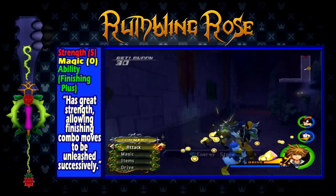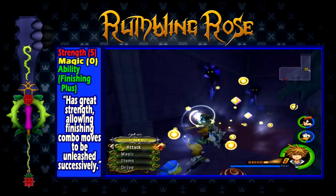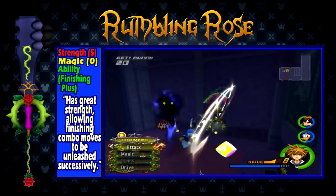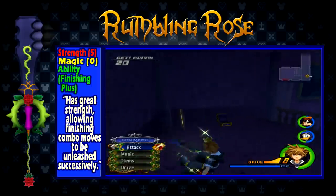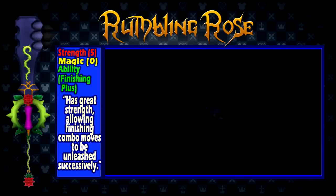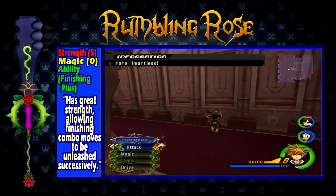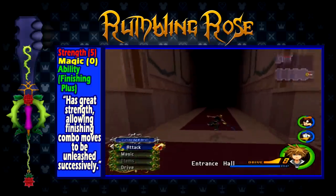Rumbling Rose is obtained after completing the second visit to Beast Castle. It has a strength of 5, a magic of 0, and the ability Finishing Plus, which adds another finisher to your combo. This is easily one of the best keyblades in the game. It doesn't have very good reach or magic, but makes up for it in its damage and ability. Later in the game, you will want to use a keyblade for its ability over stats, since your stats will most likely already be very high. If you're playing critical mode, you will have had Finishing Plus since you started the game. Add that to the Finishing Plus you get from leveling up, and you can have 4 finishers in one combo when using this keyblade. That is insane.